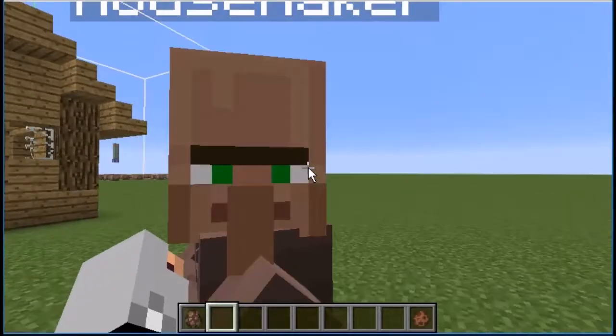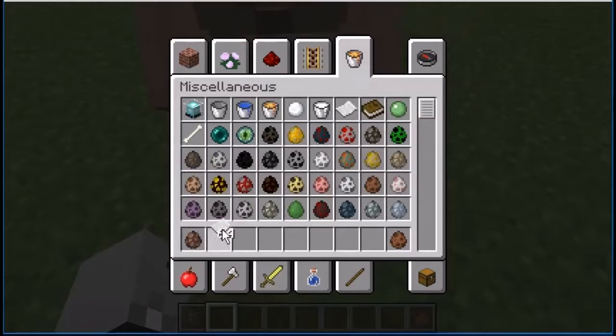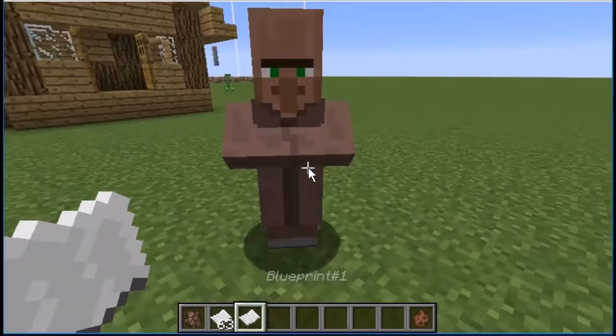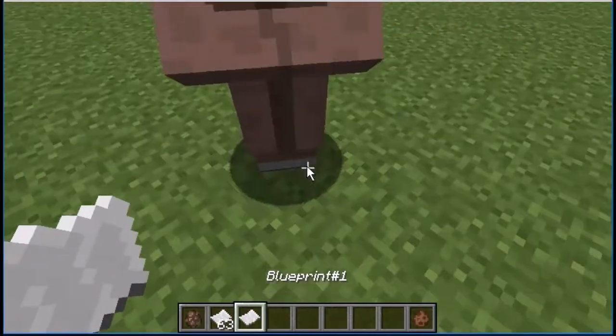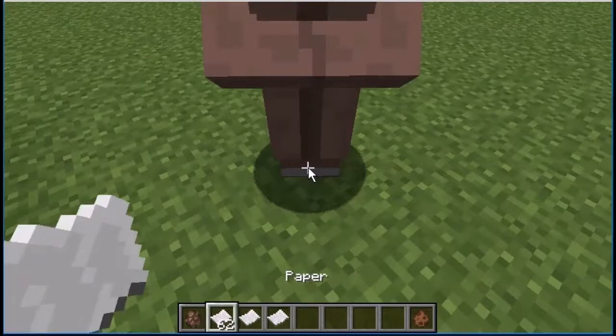So, it's basically a villager, and what you do is that you throw a paper at him. Essentially, he'll give you a blueprint. So, I got blueprint number one and blueprint number ten.